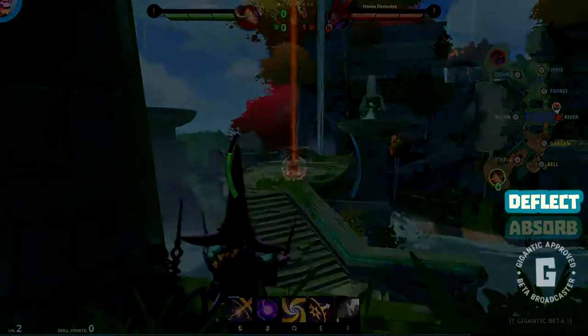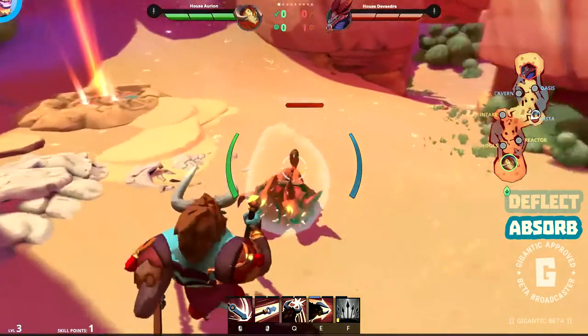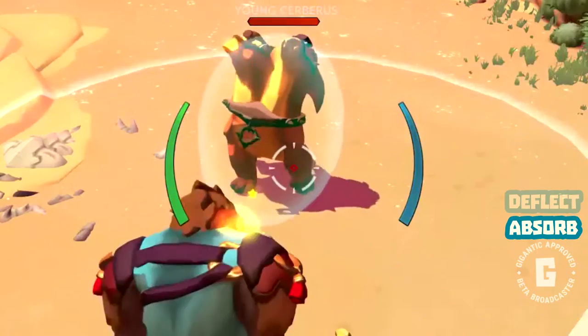So how do we get rid of this Deflect Shield? Well, you've got to run up on this thug and fight him on his own turf. Once you engage the creature, they get a different shield — an Absorb Shield.